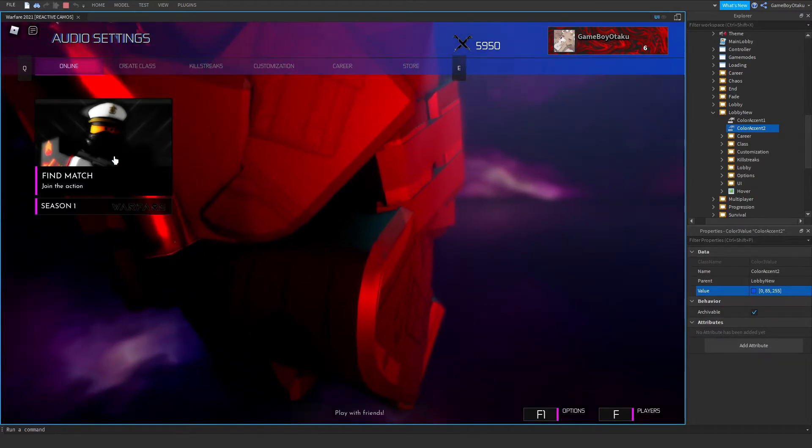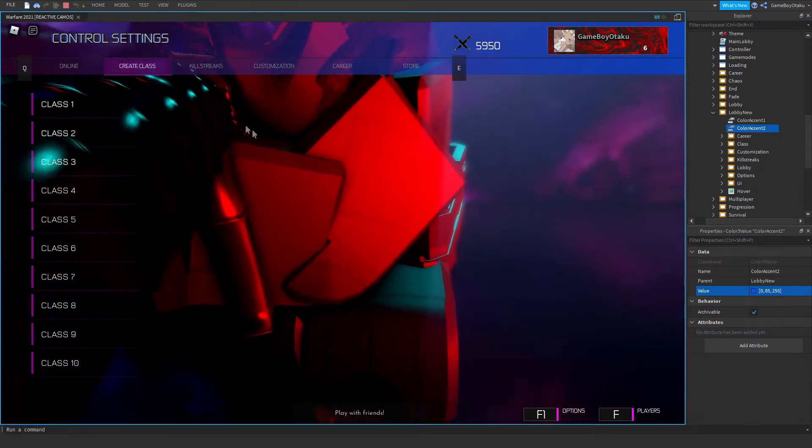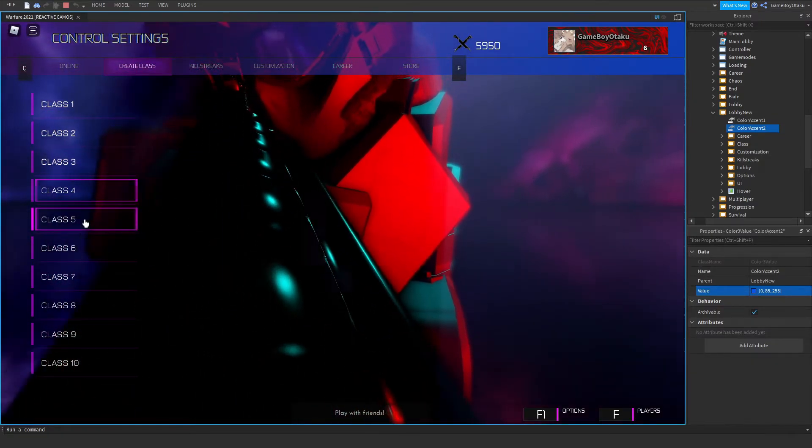I'm going to add more stuff here. For now it's just Find Match and Season One, because that's what it is. Over here in Create Class it doesn't really do anything just yet.